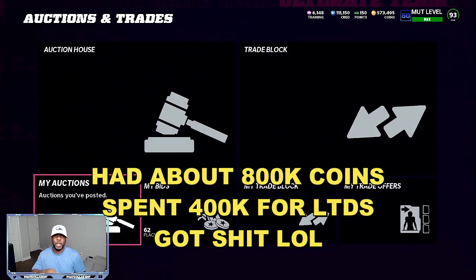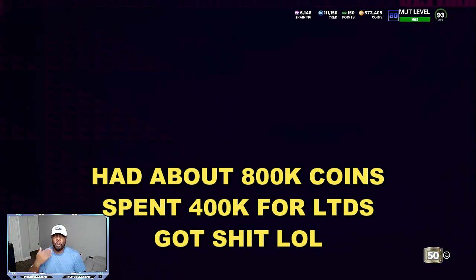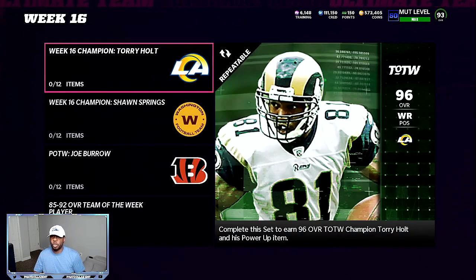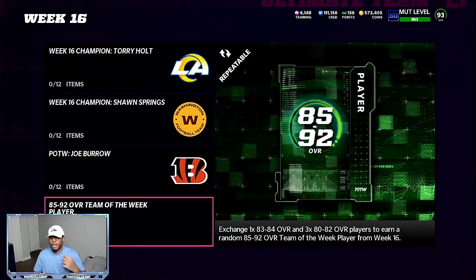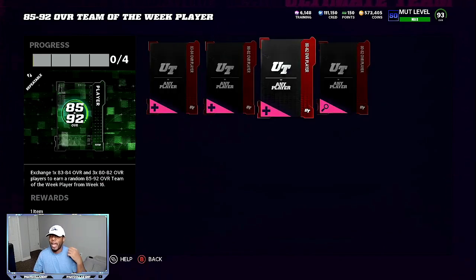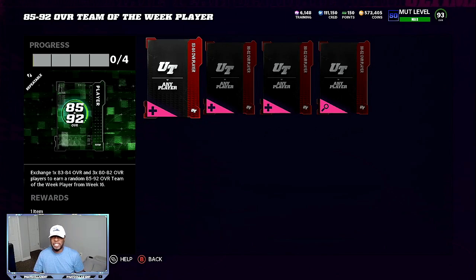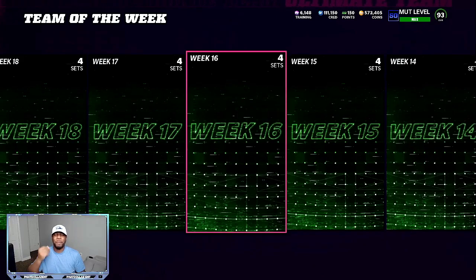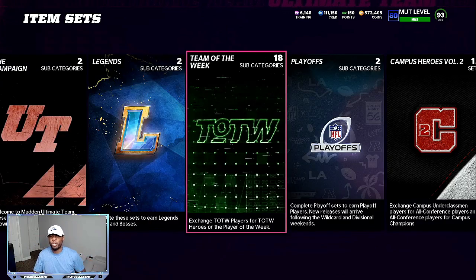Another good thing you can do is the Team of the Week. The Team of the Week is going to be a battle on the auction house, but you can snipe those pieces for very, very cheap. If you go to Sets > Team of the Week, I was using the 85 to 92 in Week 16. I was taking all my gold cards, exchanging them to elites, and then taking all the elites and putting them into this set. Now his price has gone way down, probably 140 to 150,000 coins, but you could do that with any Team of the Week player.